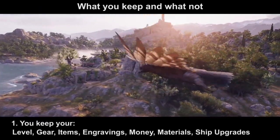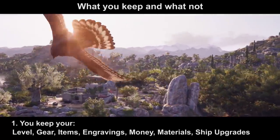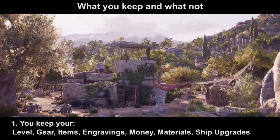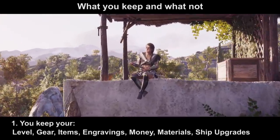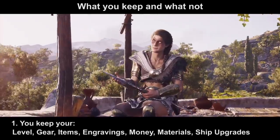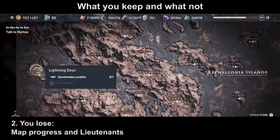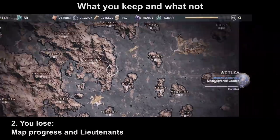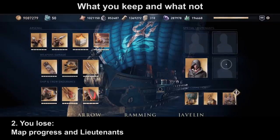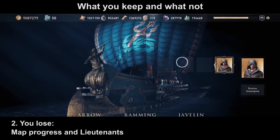Tip number 3. Right after starting New Game Plus you will get the eagle animation flying over Kefalonia, then you are sitting on your house wearing your old gear. You have all your items, materials, and money, and you are at the same level as before. The only things you lose are your map progress — you have to uncover all the map and fast travel points again — and your lieutenants, because they are quest rewards that get reset.